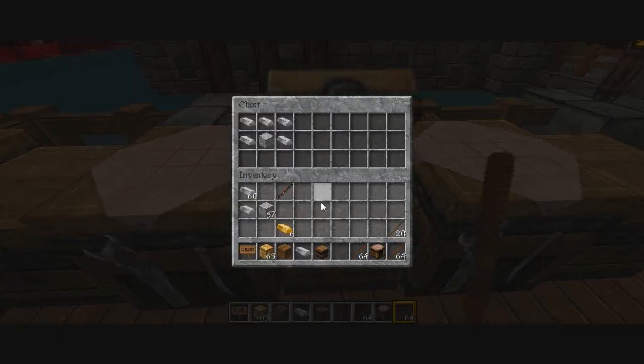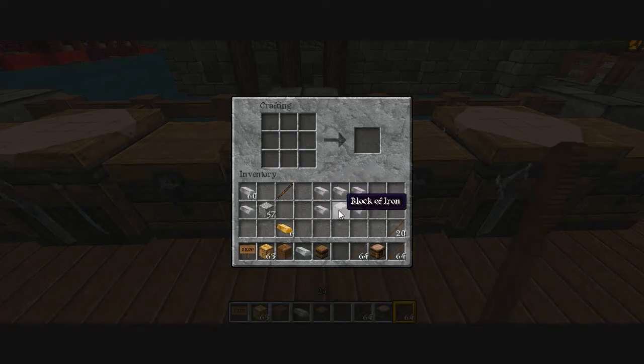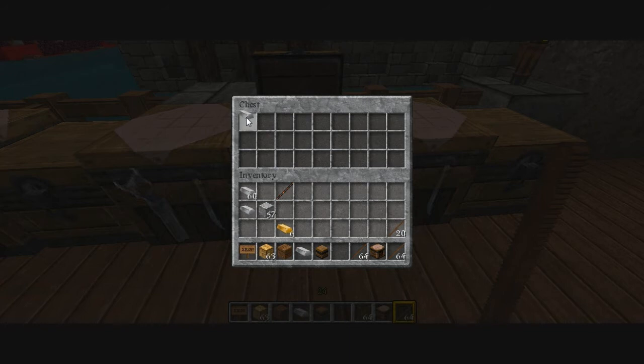This is the fine lock. This is the block of iron and it's iron ingots surrounding the top of it, and then on the sides. Fine lock, difficulty 5. Top left corner again - obviously you can put the lockpick on it for the key.